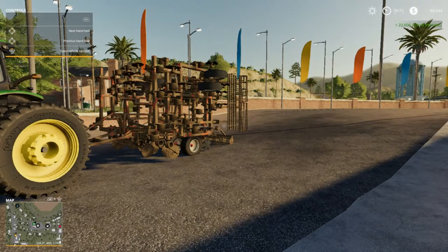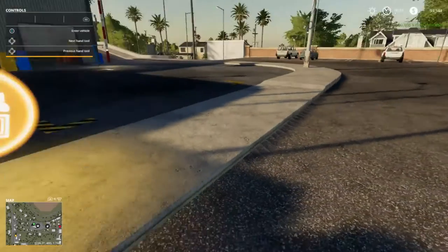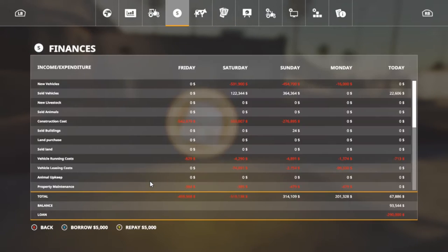I forgot to put the money back in the bank. Before I do that, let's go ahead — actually, I'll put the money in the bank first. As you can see, I don't have but one transporting contract out and it's to the construction site. Our truck's loaded with hay and straw, I believe. So let's pay back the loan. I borrowed some out. We are down to $200,000.